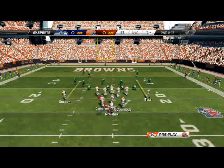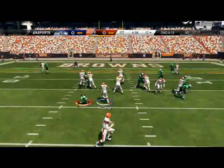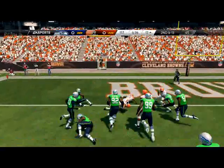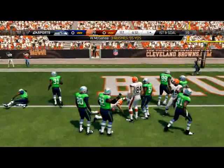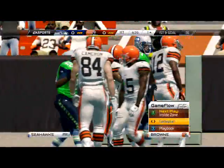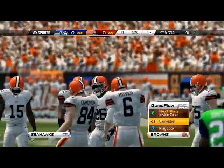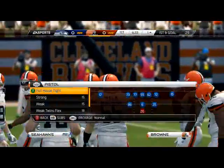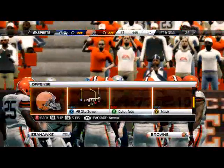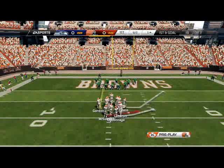The next set for Success is a Man Blitz, which is a play where we use some pressure from a man-to-man look. This play could be out of any formation in the game; it doesn't have to be a specific formation. What I would recommend is that it looks the exact same as our Zone Blitz. Our Zone Blitz is a play we use to send zone pressure at the opponent. The primary focus for the Zone Blitz and Man Blitz is to have pressure that comes in so fast, they can't tell whether it's Man or Zone behind it, because it all looks the same.